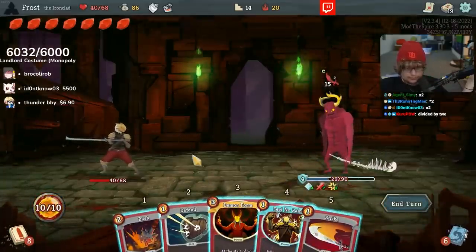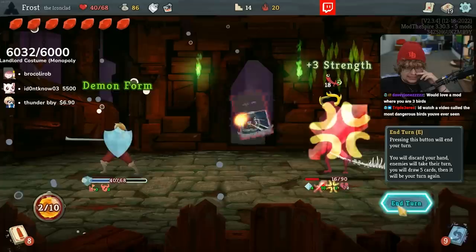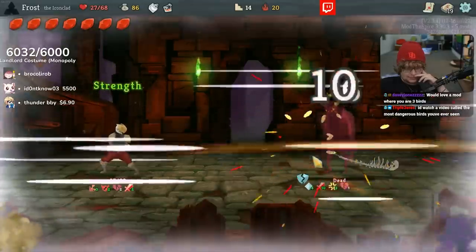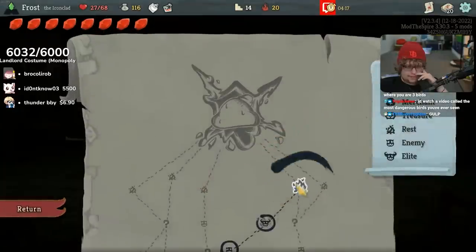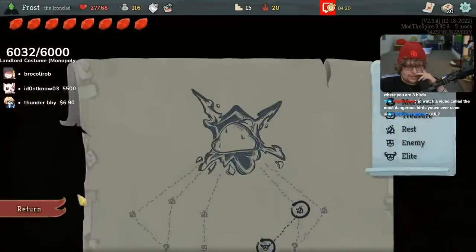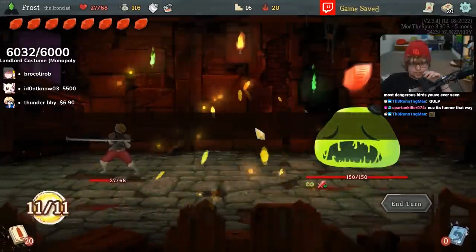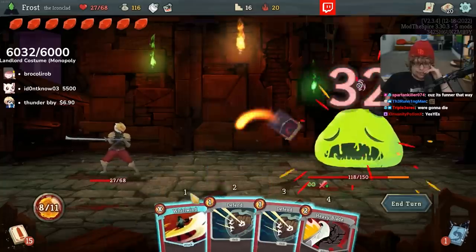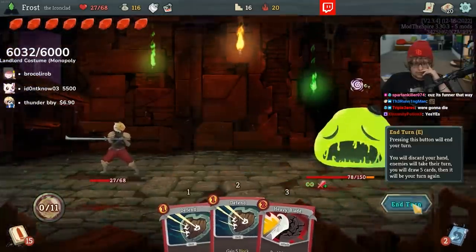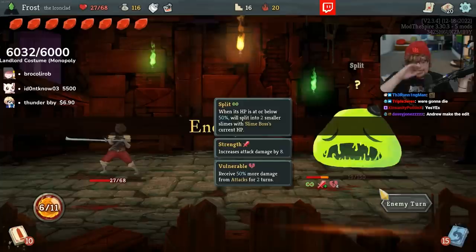Bludgeon looking good. Whirlwind me now. Why can't I ever draw my Whirlwind when I need it? Dual Wield could be cool, but what about an Offering? Who are we fighting — Slime? There's no way I die here, zero chance I suffer any irreparable damage. They're not even split yet — that's so good. It's only nine, that's 19 total.